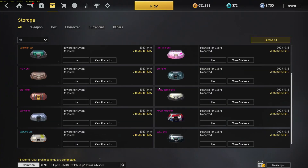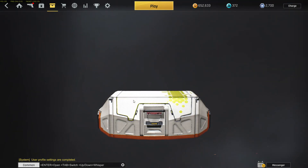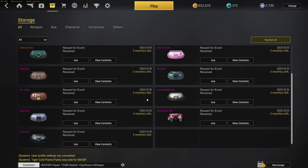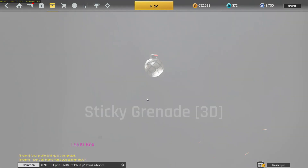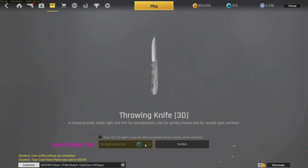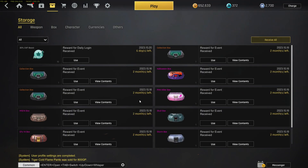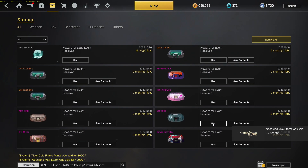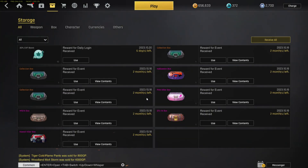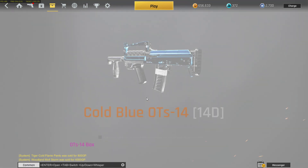Hey everybody, what's going on — it's a Halloween update. Credits to Hyven for that little intro. He's another Ironside partner so check out his stuff. Anyway, let's open up some boxes and use a Halloween skin. This year's Halloween skins are honestly super cool — I like how they kept the ghost ship from last year and improved on it.